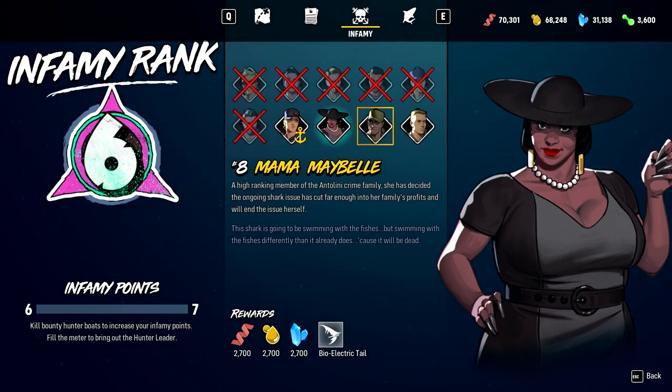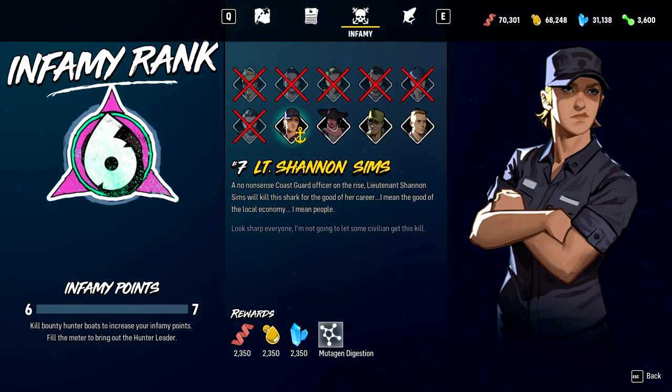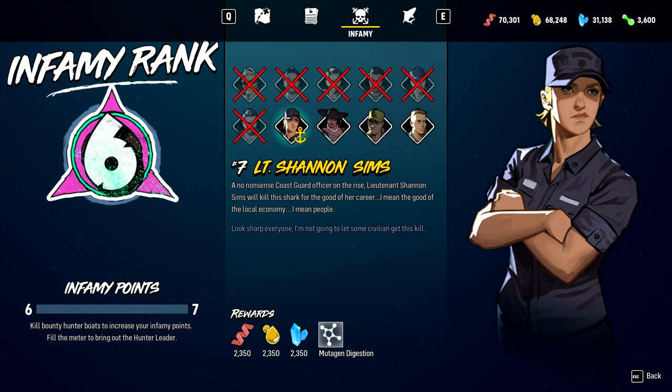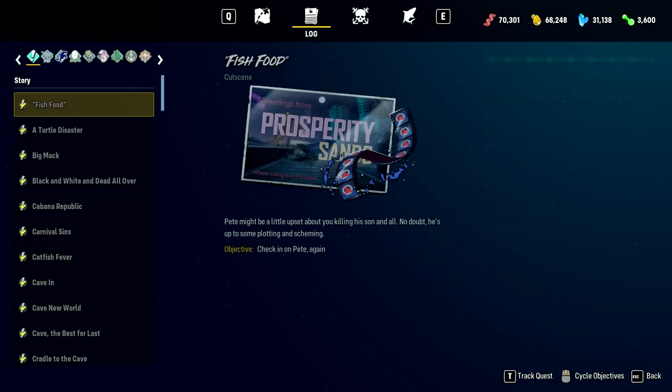She's got bioelectric tail, bioelectric head, and of course brutal muscles. Definitely going to grind up to level 7 before the next episode so that we can take on Shannon Sims, a no-nonsense Coast Guard officer on the rise, who doesn't actually want to help people but just wants to rise through the ranks.